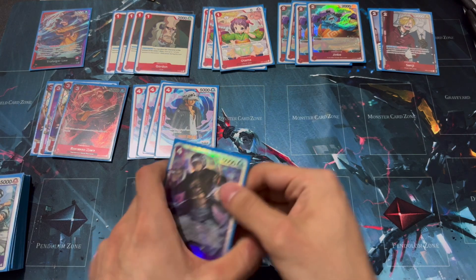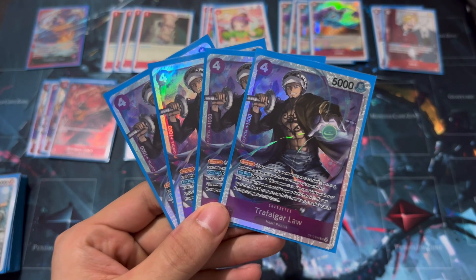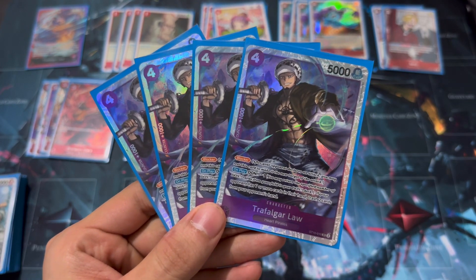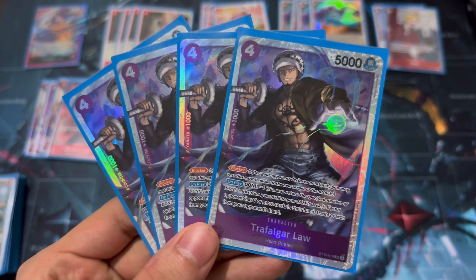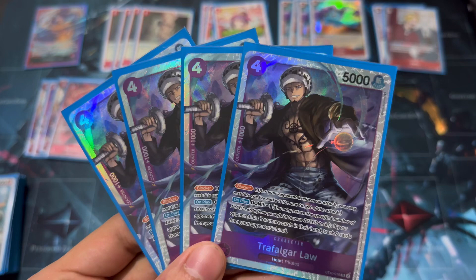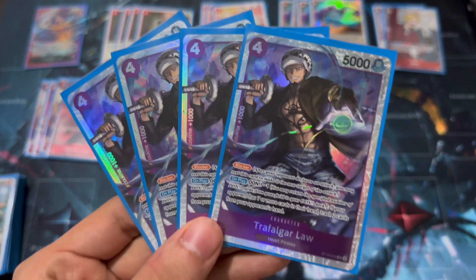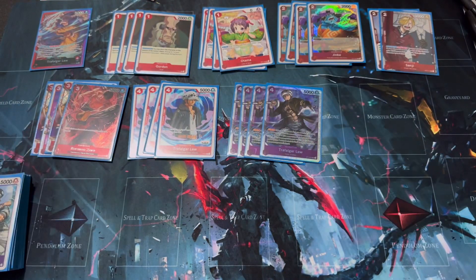Next, four of the new Trafalgar Law — the blocker version with an on-play effect: minus one Don to trash two cards from your opponent's hand if they have seven or more cards. This doesn't come up too often, but when it does it stings really hard because your opponent does not want to lose two random cards. Besides that, it's just a blocker you can play for free with the leader's effect.